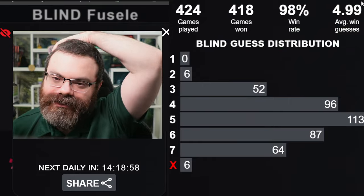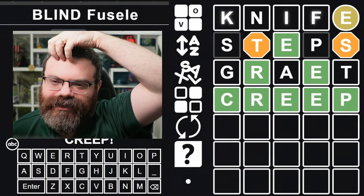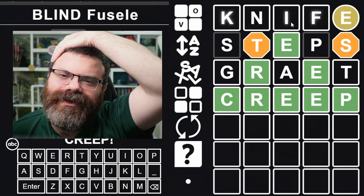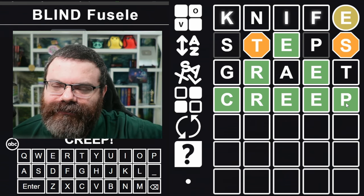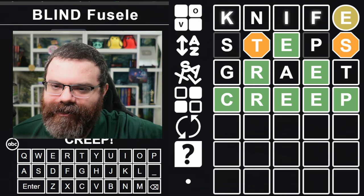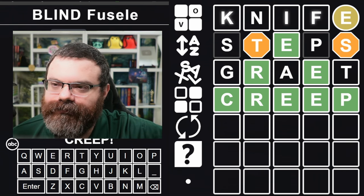Yes! It was nice - that was a good solve. This is always amazing though, being able to just plonk letters exactly where you want them to test. You just can't get it in three - it's not possible to get this word in three. I was going to guess 'greet' though, so had I guessed 'greet', 'creep' would have been my next guess anyway. So I don't think this one specifically helped in this case. But 'steps' was really good - steps was a great result.